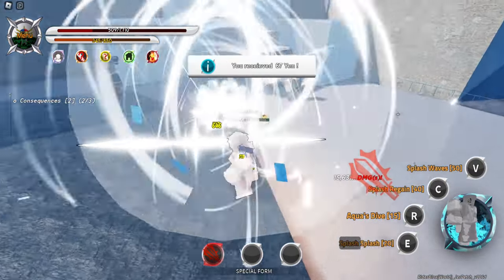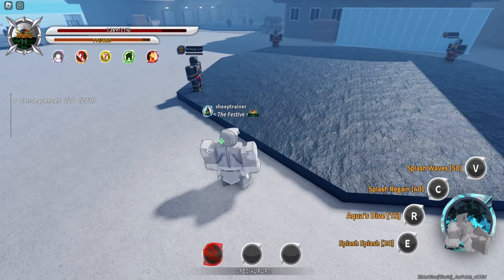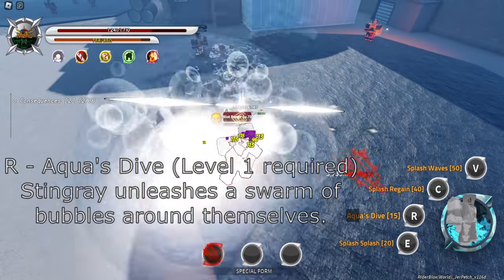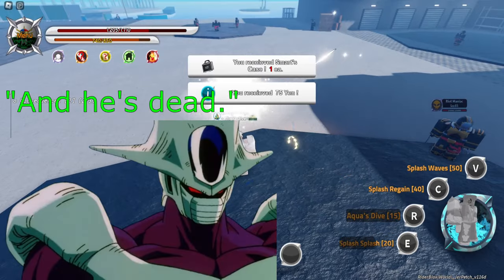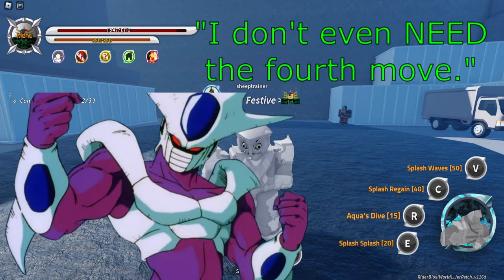Stingray's notable moves are his first move, his second move, and his fourth move. So let's go ahead and do this. We've got our second move, Aqua's Dive, which is a fat AoE of bubbles that does a ton of damage. And then we do that, and he's dead. Boom. Just like that. I didn't even have to use the fourth move.